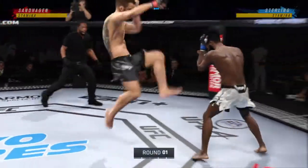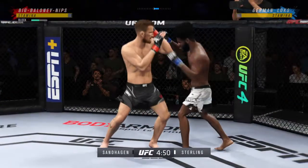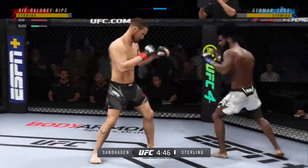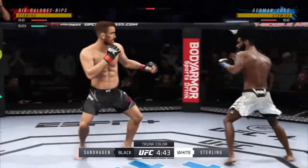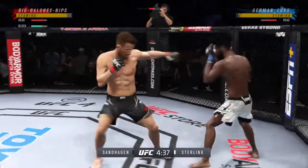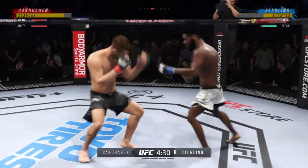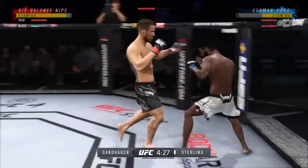Round one is upon us between two of the best fighters in this division. Hard to find anything resembling a glaring weakness on either side when you break down the film. There are no weaknesses in these guys. They're as well-rounded as they come — they can wrestle, grapple, and strike. They can do it all, and these are the matchups that we dream of as MMA fans.